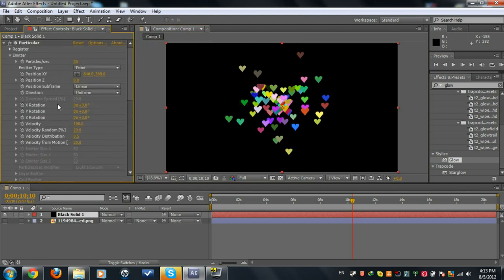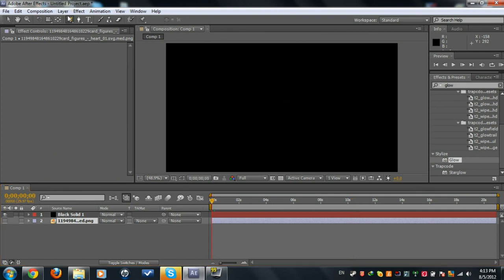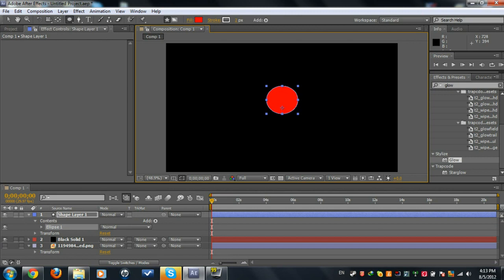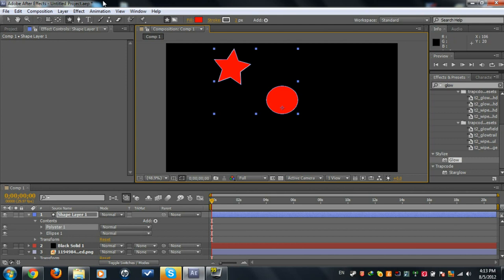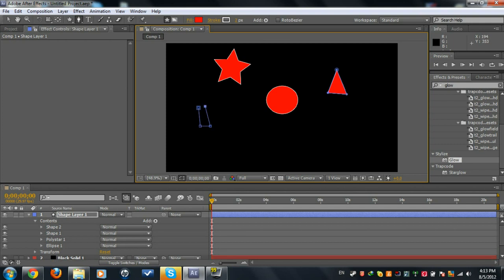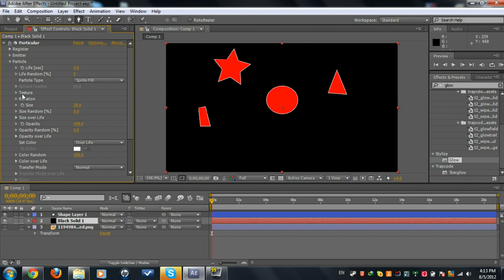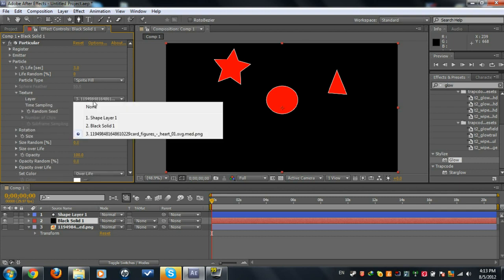Now we're gonna do the shapes. Go to the beginning and start by drawing a circle, put it in the middle. Then we're gonna do a star — select the masking tool and do a triangle shape. So we've got four shapes now.